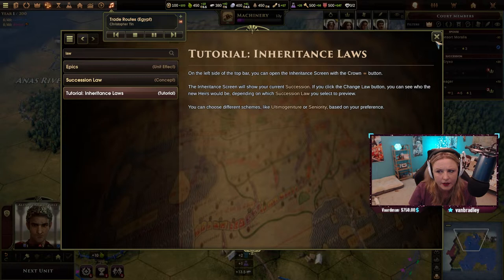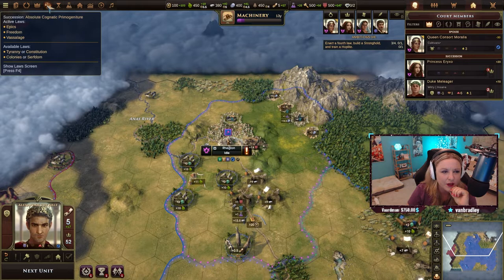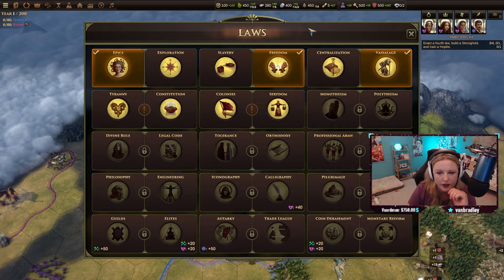That's the succession panel. Someone from chat helped, though the game is highlighting it. The laws are over here — click here and this shows our laws. So I haven't messed with the laws before, I had no idea.